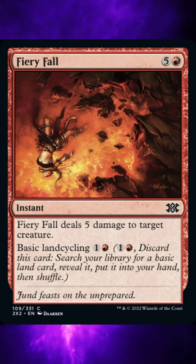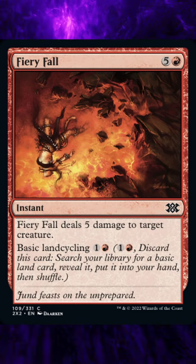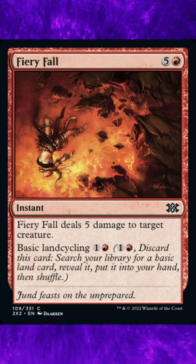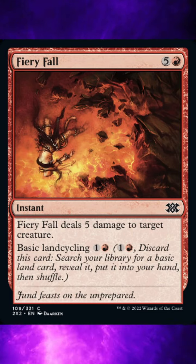Ruling 2: Basic land cycling is a form of cycling. Any ability that triggers on a card being cycled also triggers by a card being basic land cycled. Any ability that stops a cycling ability from being activated also stops a basic land cycling ability from being activated.